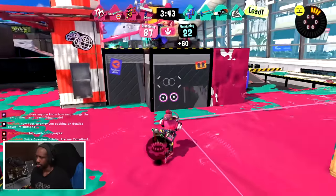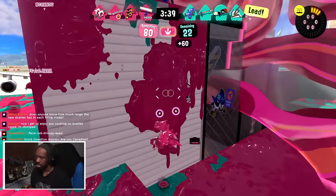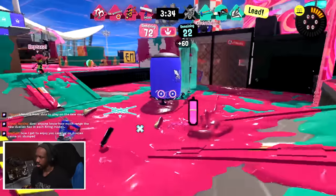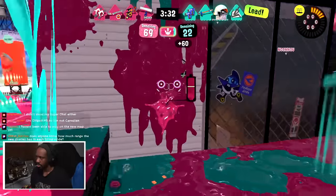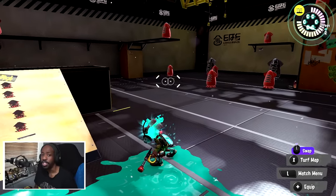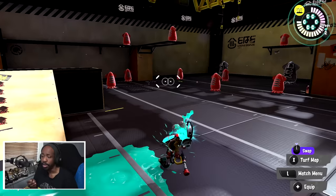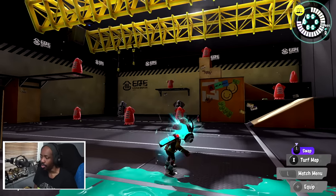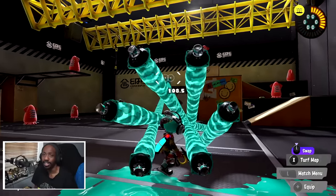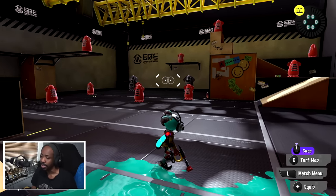This weapon is going to play a little bit more backline than up front, which makes sense especially when looking at its kit. It has Ink Mine and Killer Wail. Ink Mine is a great tool for watching flanks and supporting — great for keeping ink up front. The Killer Wail on a weapon playing in the back is very useful, especially when a teammate is fighting a target you can't quite reach. Instead, you use your Killer Wail to shoot them from afar since it shoots through walls and has infinite range.